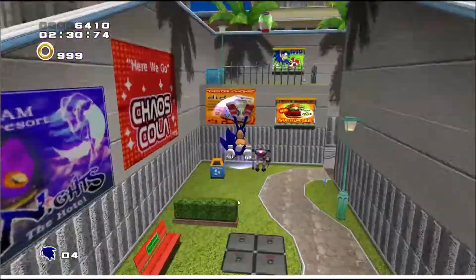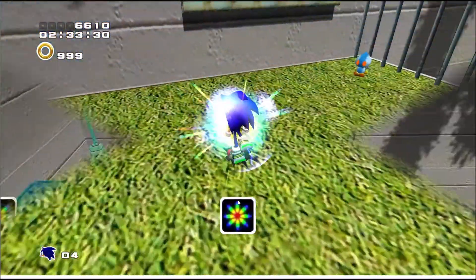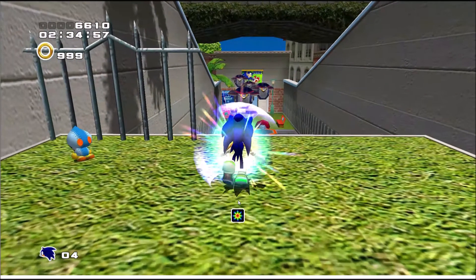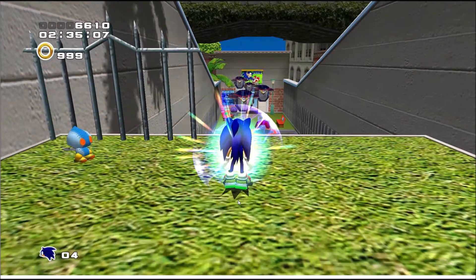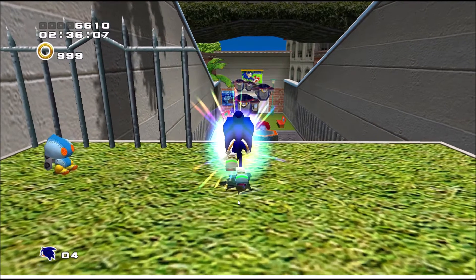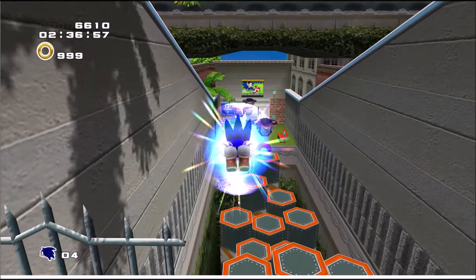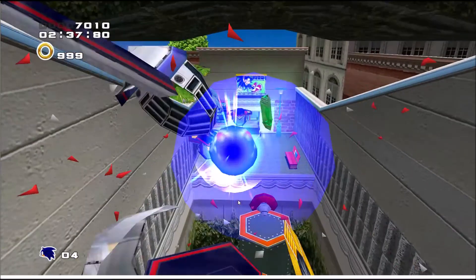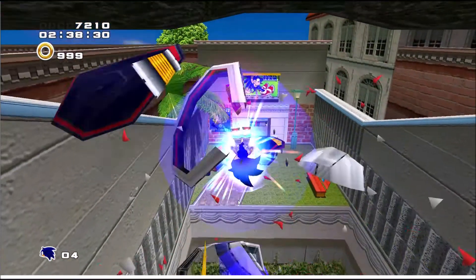Allowing him to maintain his momentum through the rest of the level. In this next example, a large group of beetles are in front of him. If the player successfully uses his homing attack to navigate between each and every beetle, he'll continue and maintain his momentum until the end of the stage. Each beetle requires a single tap of the homing attack button at a certain time, as well as a directional correction with the analog stick to make the attack.